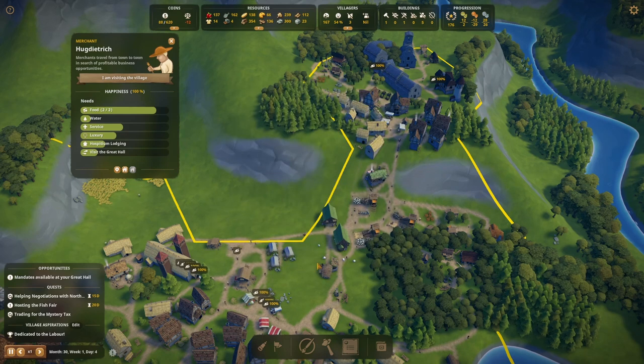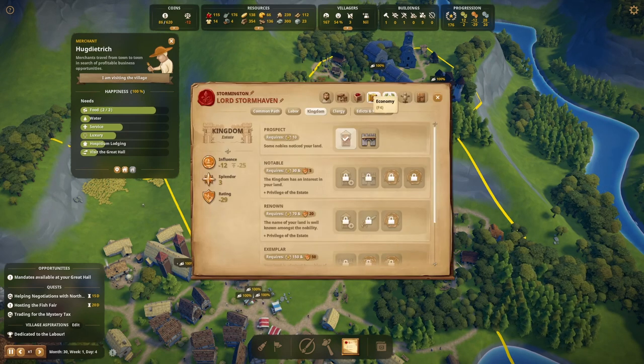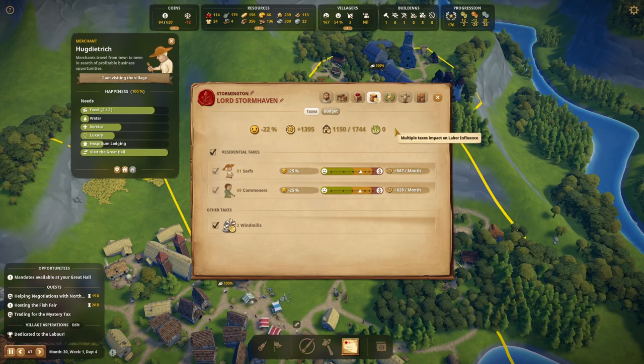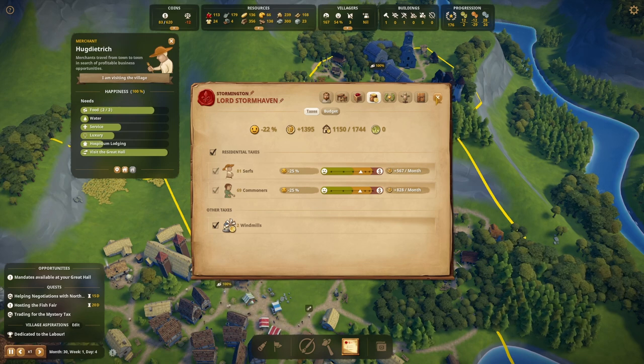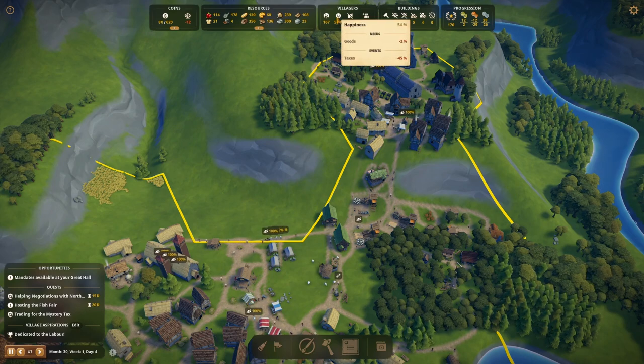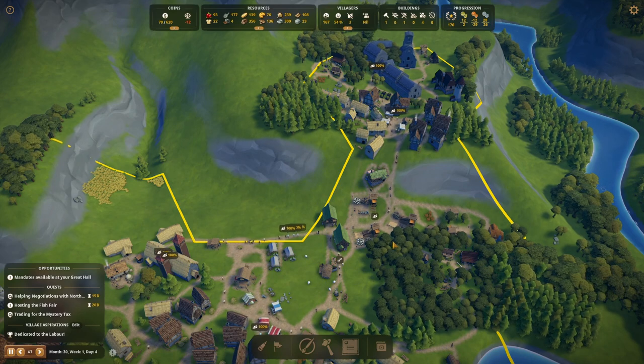Our happiness is quite low, I've just noticed. So let's jump back to our taxes and drop those a little bit — that's probably a good idea. What's affecting their happiness? Taxes. Yeah, makes sense.